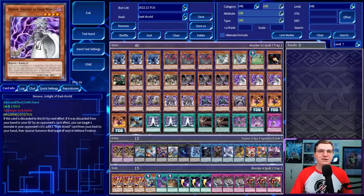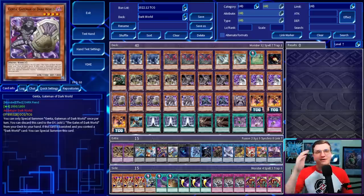We've got three copies of Snow, Unlight of Dark World. This card is mind-numbing to read, but the short of it is: if it's discarded from the hand to the graveyard by your card effect, you can add a Dark World card from your deck to your hand. And if it's discarded by your opponent's card effect, you can target a monster in your opponent's graveyard and special summon it in defense position. After that, we've got three Genta. This card can only be special summoned once per turn, can be discarded to add a Gates of Dark World from your deck to your hand — not OPT. And if it's banished and you control a Dark World card, it can be special summoned.